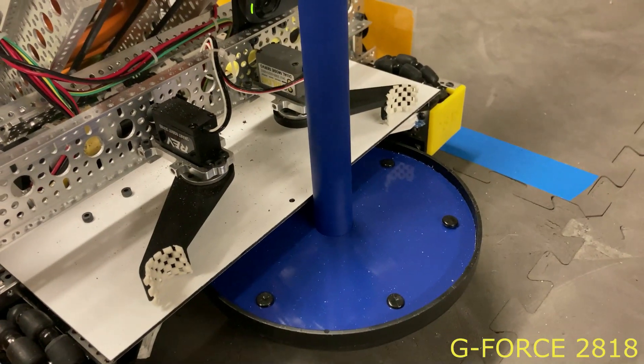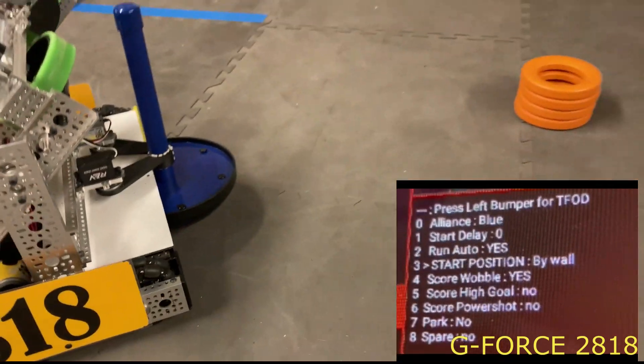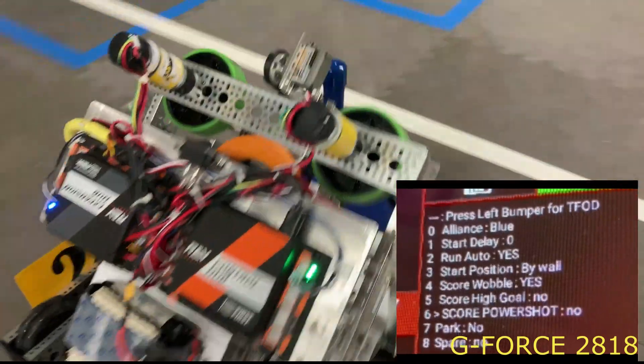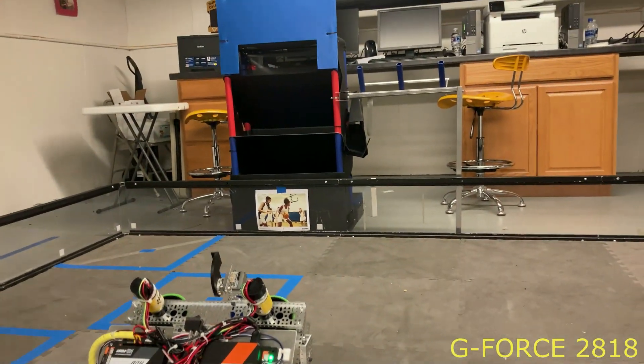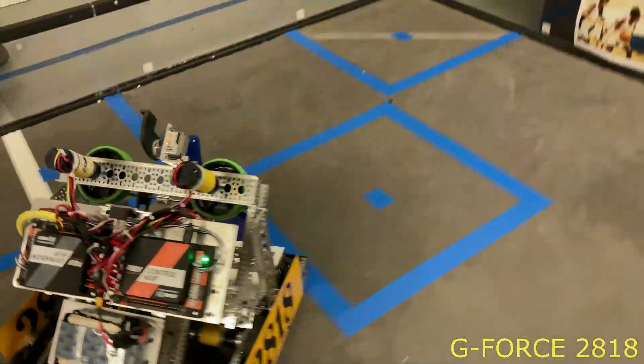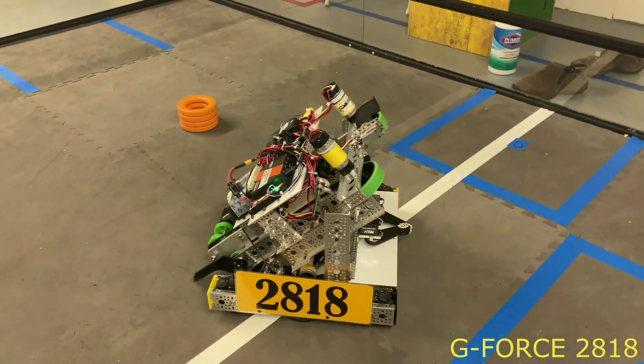For Autonomous, we have a path planning menu that lets us coordinate with our partner's capabilities. With just one autonomous mode, we can play either alliance color with two different starting positions. Autonomous uses TensorFlow to decide the wobble goal destination and then the gyro heading to shoot the rings at the power shot. The final action is to park on the launch line.